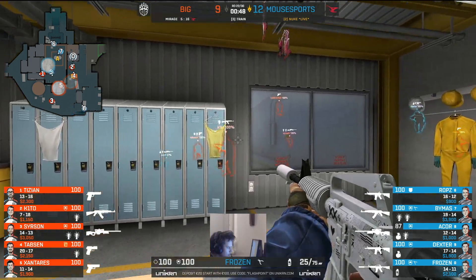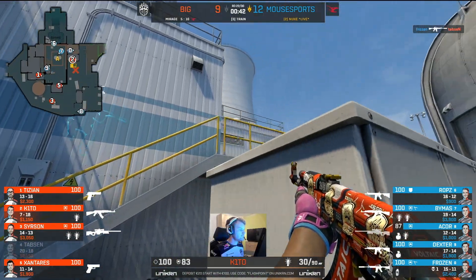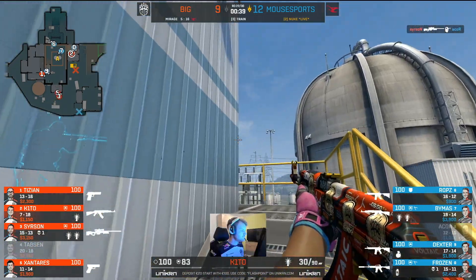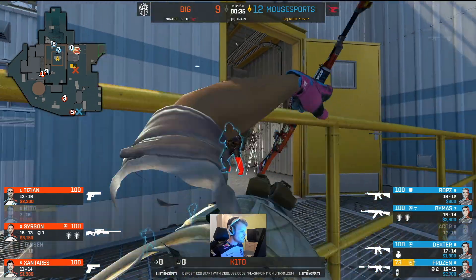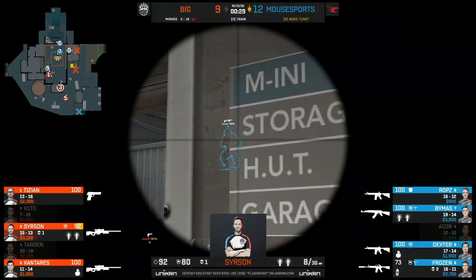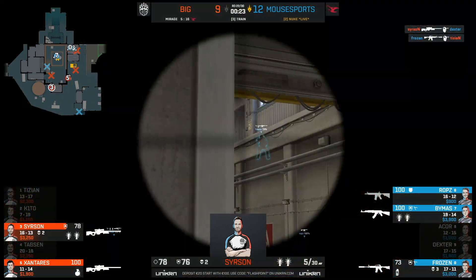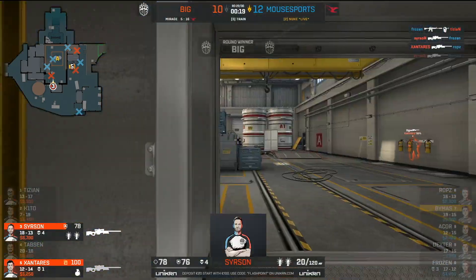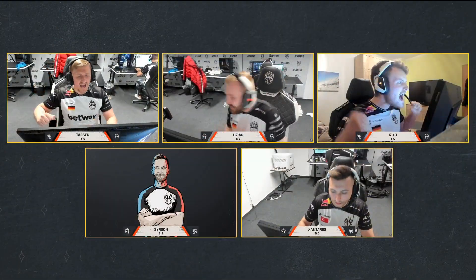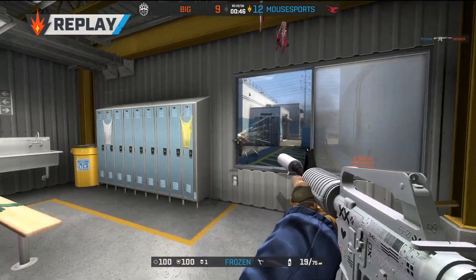Mousesports know that BIG are looking for something now — there's a lack of activity, sound cues and so on. Well, that's a big piece of information — the bomb on the floor. Keto will fight for position rather than go to collect the bomb, 38 seconds. Frozen with a slightly superior angle. Dexter tight angle on main — Searson attempts a wall bang. I told you he's a beast, but he needs to do more. Two versus three favor of Mousesports, 20 seconds. And there he is again — what a round from BIG! Searson took it by force — the wall bang onto Dexter.